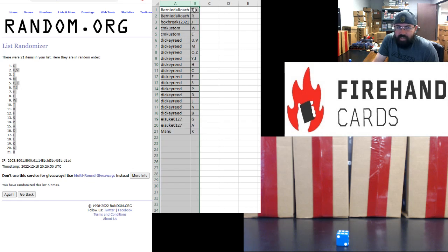All right guys, here are your letters. Bernie DeRoach: T, N, R. Box Break: J. CM Custom: W and E. Dickie Reed: U, V, M, O, Z, Y, I, H, C, F, S, P, D, L, N, and B. Ice K: G and A. Manu: K.